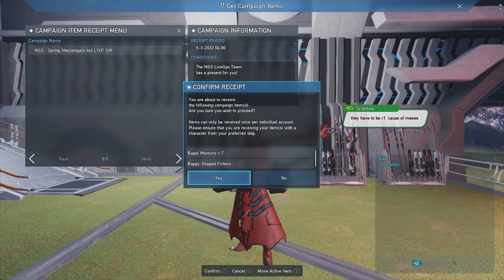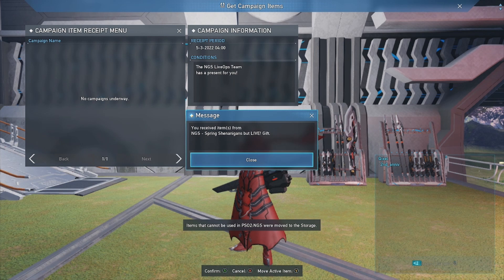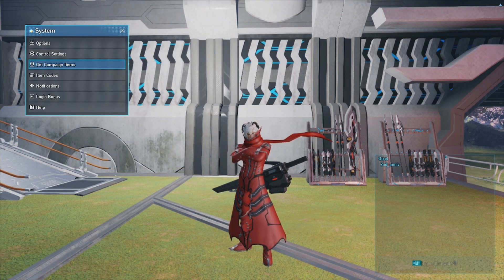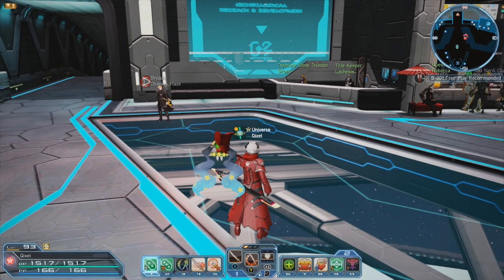You will receive seven raggle memories and one rappy shaped fritters. Both of these will go directly into your storage. The fritters are a 24-hour 10% tri boost item for NGS.